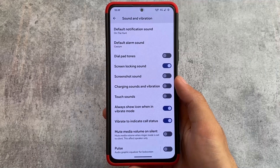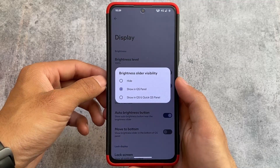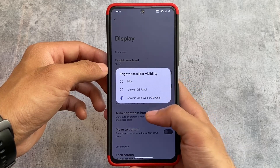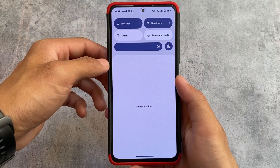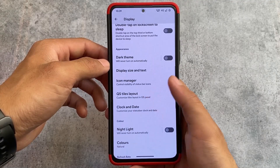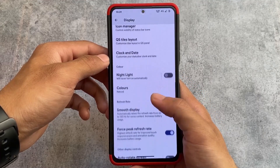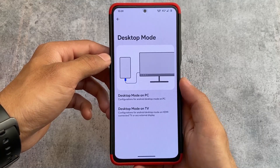In display settings, customizations include the brightness slider — you can set its visibility, show it in the quick settings panel, or show the brightness slider at the bottom. Under appearance, there's an icon manager. VoLTE and VoWiFi icons are not present, so keep that in mind. Quick settings tile options are there with mostly the same kind of options.